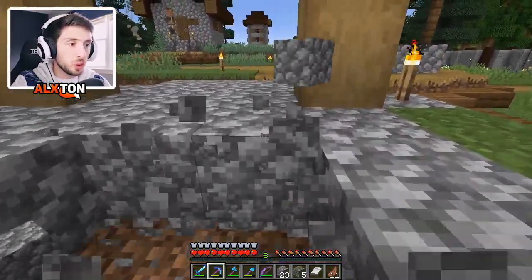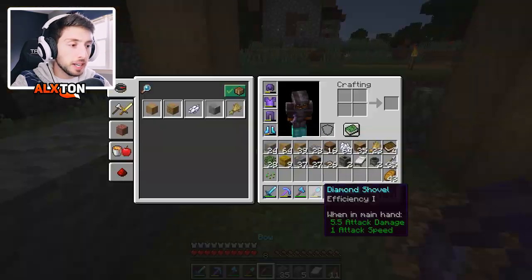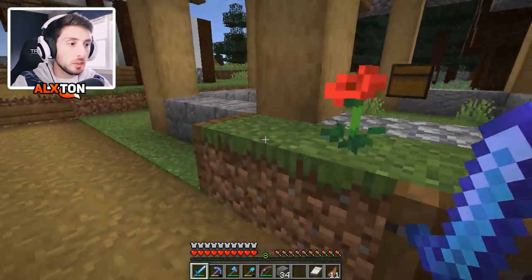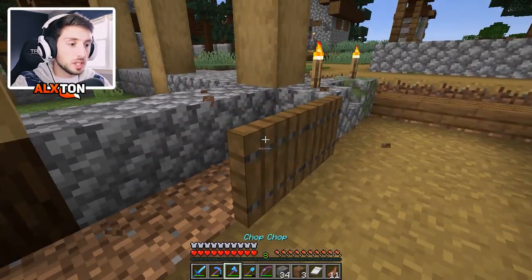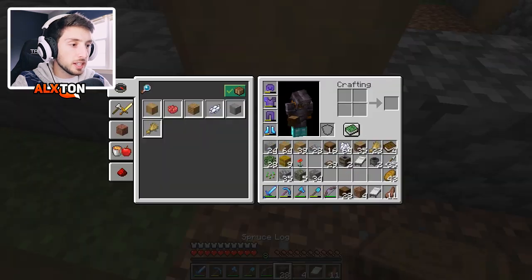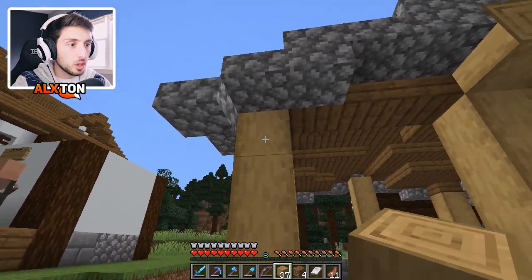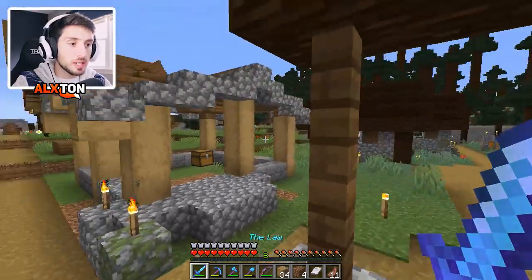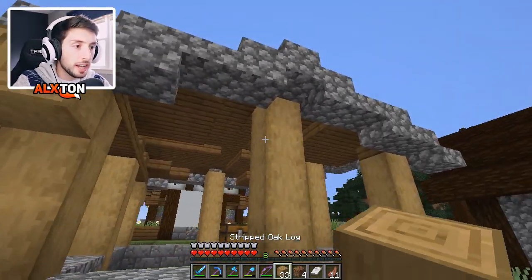We're just going to take out the flooring for now, and then we're going to add a little bit more detail to the outside of the structure. I have a basic idea in mind. The bottom of the entrances here is going to be stone, and then we're going to have some fences. The dirt over here has to go. Let's get our stripped oak, place it down there - there are little sections where the oak sticks out from the side to give it more of a design. I think it looks really good. The roof looks also very simple - it has a nice medieval look to it.